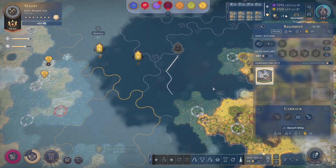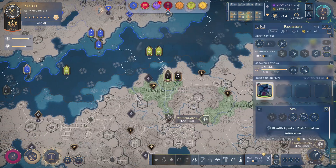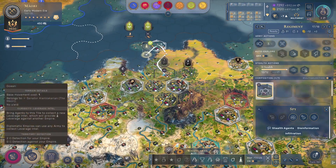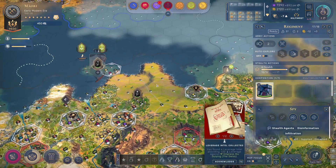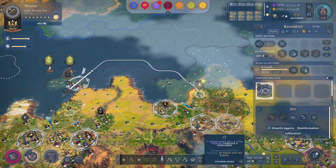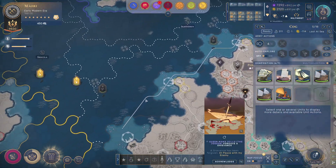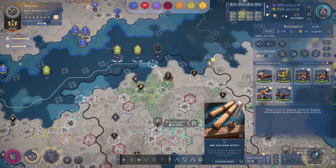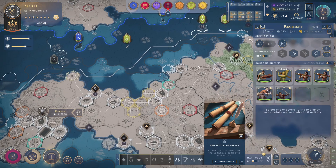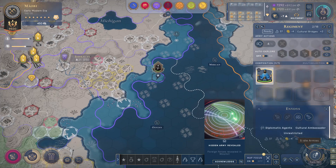Okay, I've got a carack — I'm going to start attacking those guys, but I need the rest of my units to reach me. You go here — perfect. Leverage intel. Let's go there — these guys will come across here too.